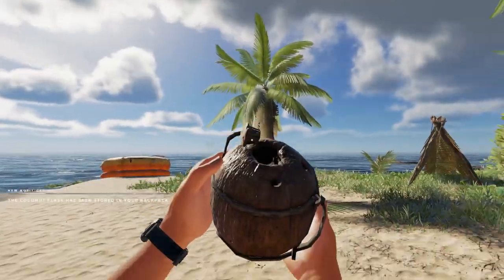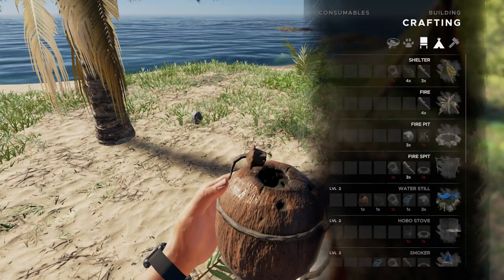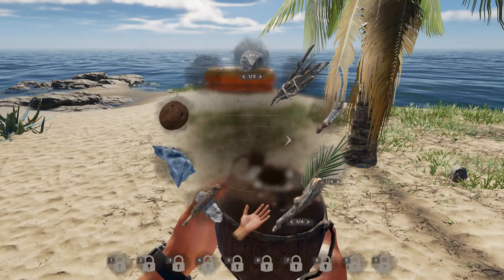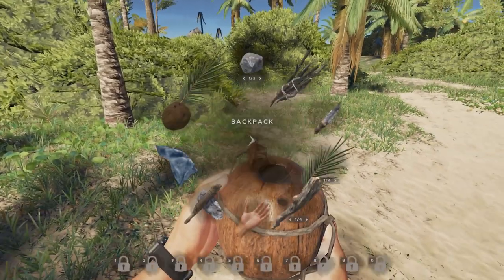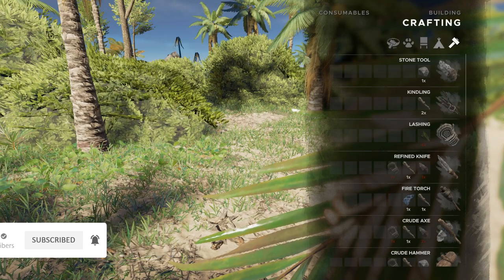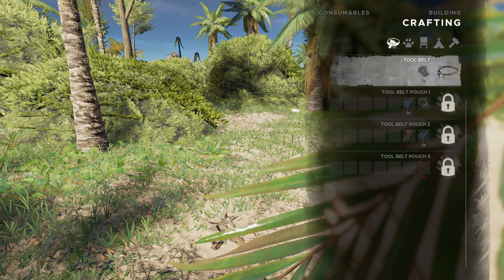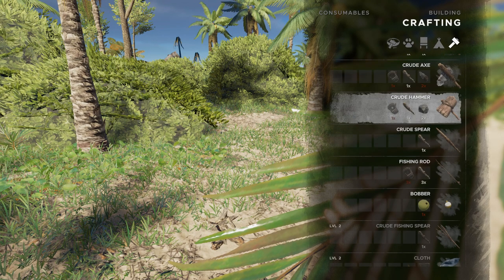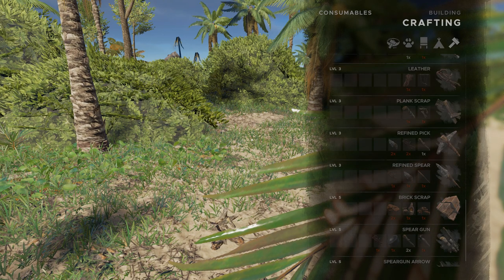There we go! Hey, cool. So if we go back to crafting now, we should be able to make a water still. No, we need more. Okay. Arm frond. I can't remember how we make this now. It's been a little while since I did this, so I've kind of forgotten pretty much everything.